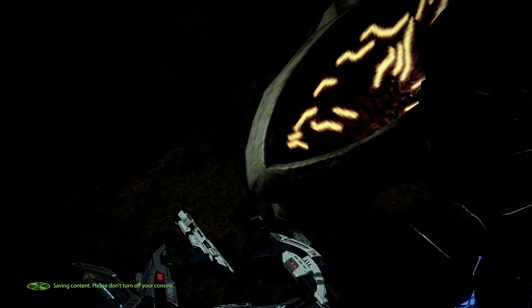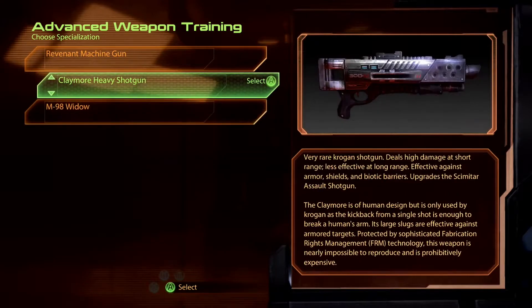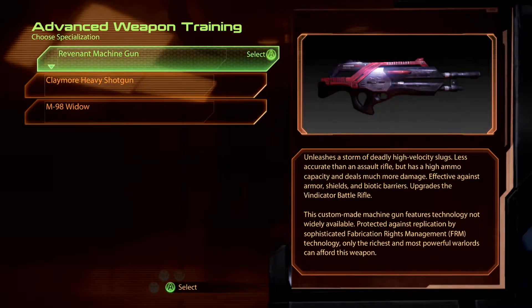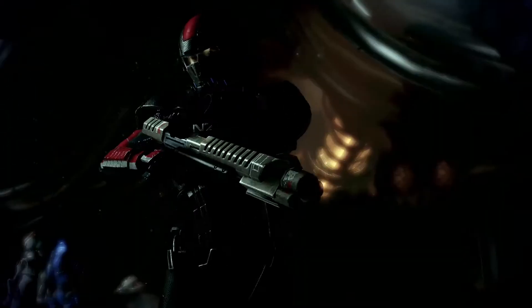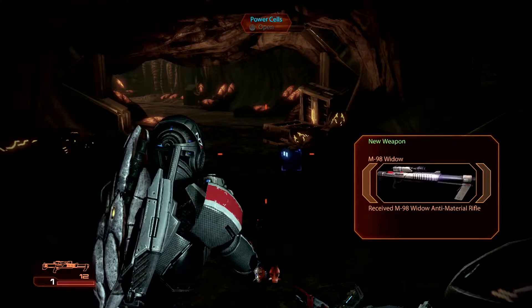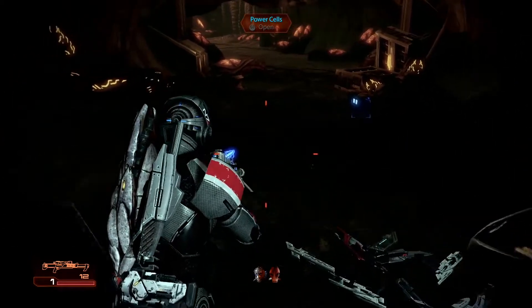Important choice time. I'm on Insanity, so that means the Tali recruitment mission gets me the Geth blaster — a pretty good machine gun. Shotguns — it's very useful, but maybe not so much on Insanity. You have to get up close, and getting up close on Insanity is pretty much a death sentence usually, so I'm going to go for the sniper rifle. There we go — it's a big beefy sniper rifle. That should do; it will definitely come in handy.